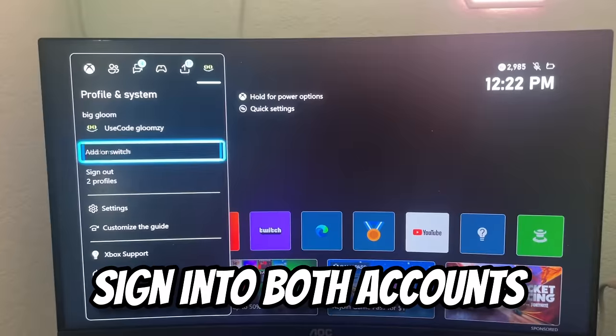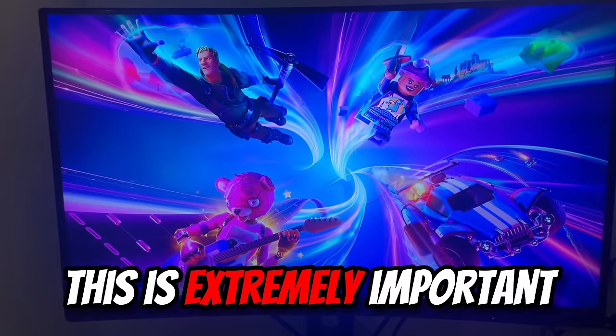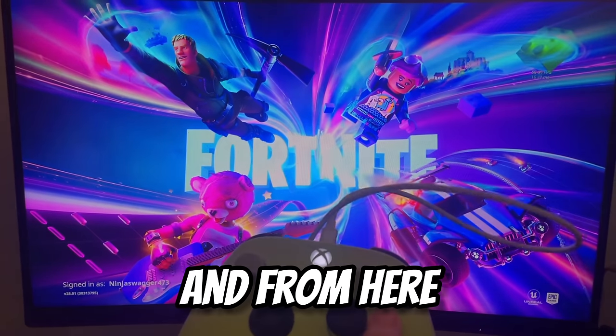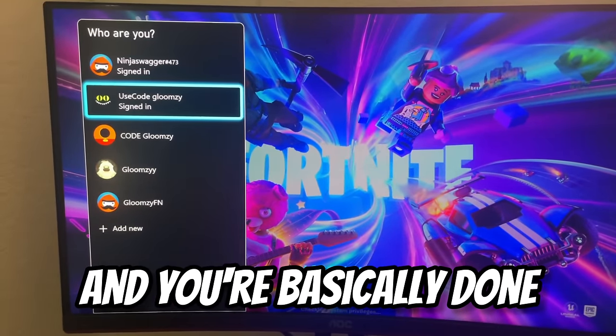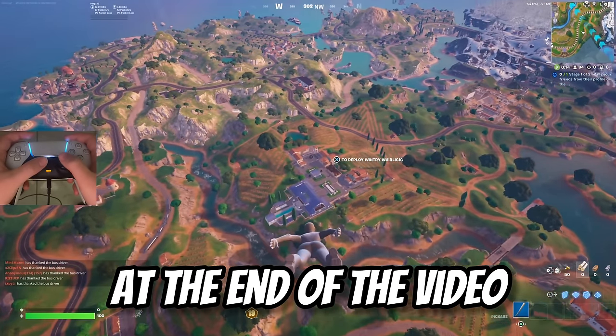For Xbox players, all you need is one controller and two accounts. Sign into both accounts, and make sure you load up Fortnite on your second account — this is extremely important. It'll ask which account you want to play on, and from here press your main account and you're basically done. The rest of my zero-delay console settings will be found at the end of the video.